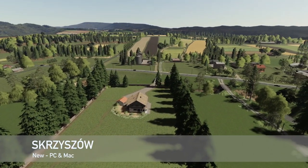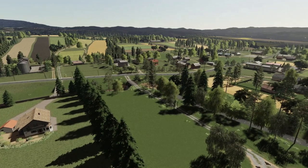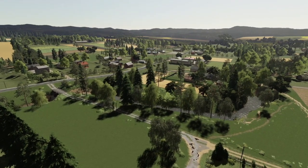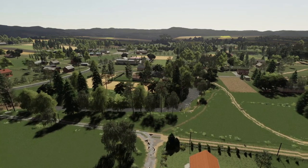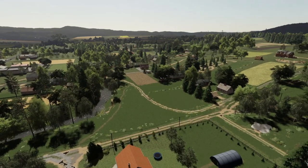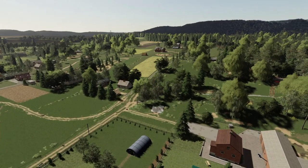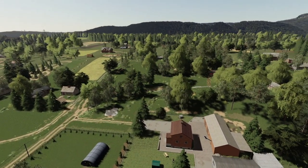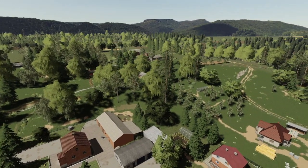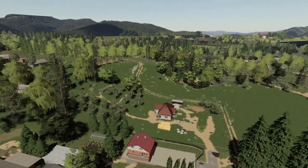Next mod for PC and Mac is a Polish map — small town in Poland. The area is varied and rich with forests, roads, ravines, and fields. The map contains 64 fields, 85 farmlands total, new lighting, altered soil texture, new hay and straw bale textures, five playable farms with cows, pigs, chickens, sheep, and horses, three plots for building your own farm, a BGA, additional crops including alfalfa, clover, onions and carrots. It's Maize Plus ready, Seasons ready, and has a pleasant climate.